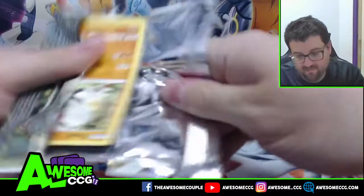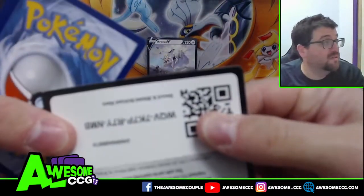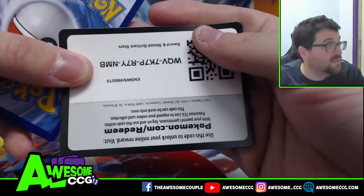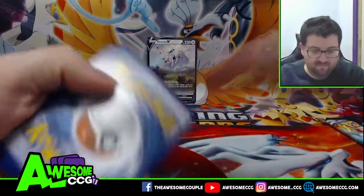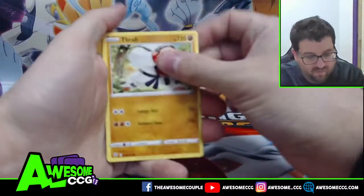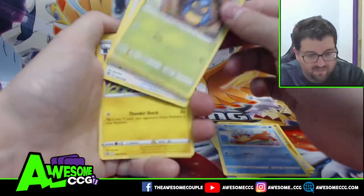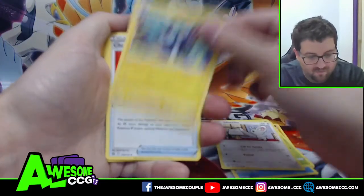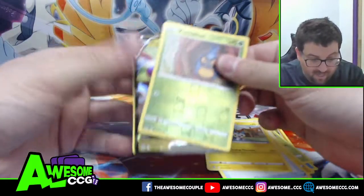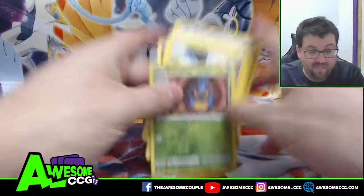Pack number two — got ourselves a good code card. We got Throh, Hawlucha, Weavile, Shelmet, Minccino, Luxio, Choice Belt, Pachirisu. Shelmet is the reverse, and we pulled a Flygon V! So we did get a hit.